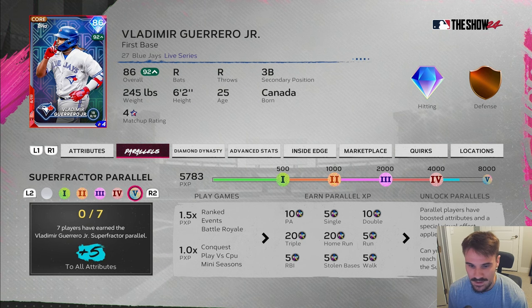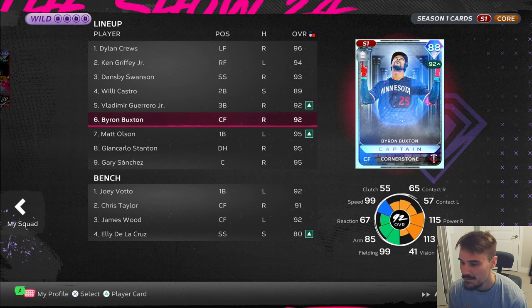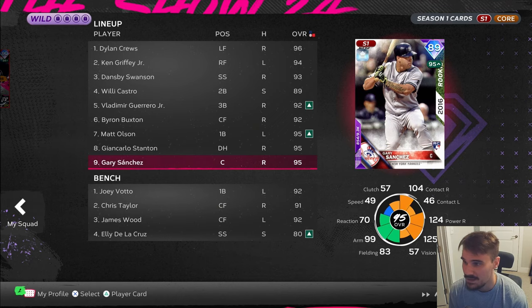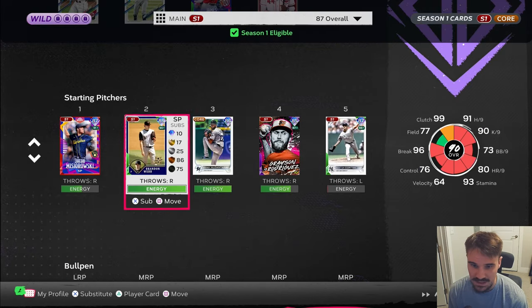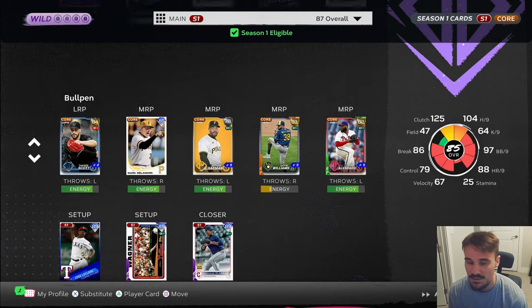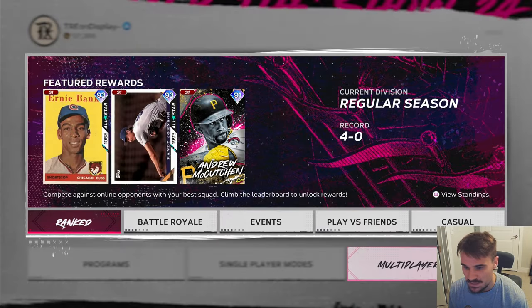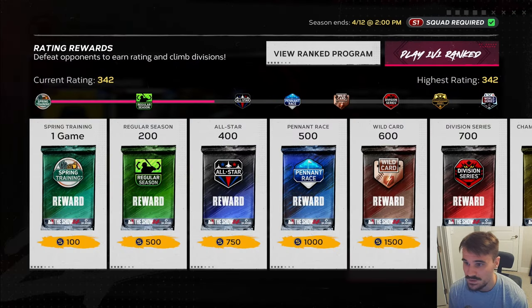I was the fifth person to P4 Vladdy, and I probably won't be in the top 10 to P5 him, so it is what it is. Buxton, of course. Matt Olson. Stanton qualifies, and Gary Sanchez also qualifies. We're going to go with Sandy Alcantara as our starter in today's episode. Bullpen will remain the same, and we are 4-0 so far, so we'll be jumping into our fifth game here today. We are rated at 342.